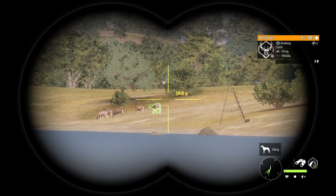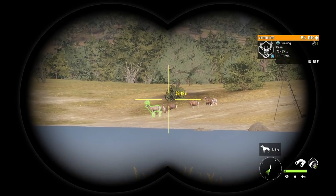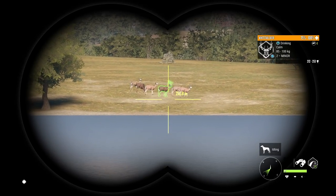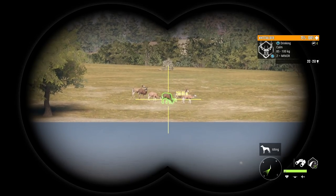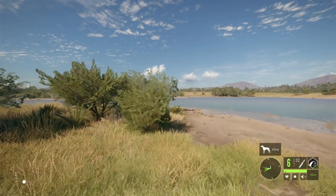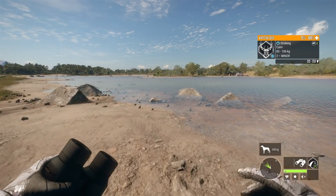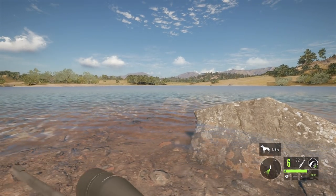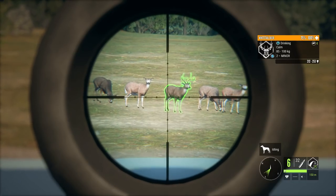With multiplayer not really working out as well as I wanted it to, I think we're going to finish off by taking a couple whitetail in single player. Let's go ahead and take this guy out because that is a beautiful buck, and then there should be one other level two right here, so we're going to try and get both of those. We're going to be using the .223 with soft points - I don't have a lot of faith in it at this range on whitetail, but we just got to make sure we get a perfect shot.